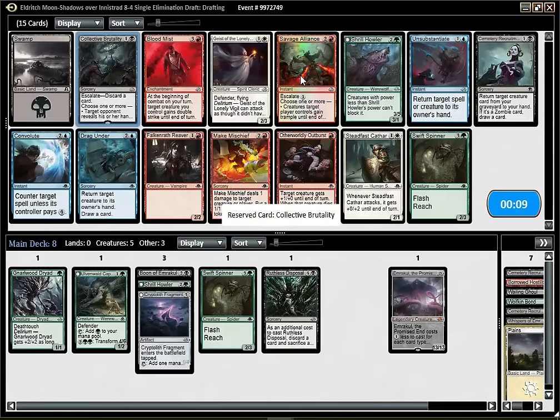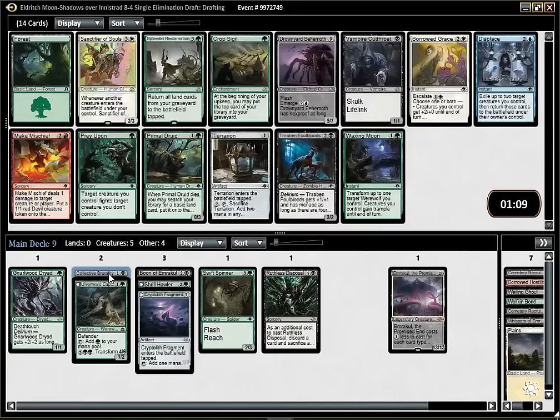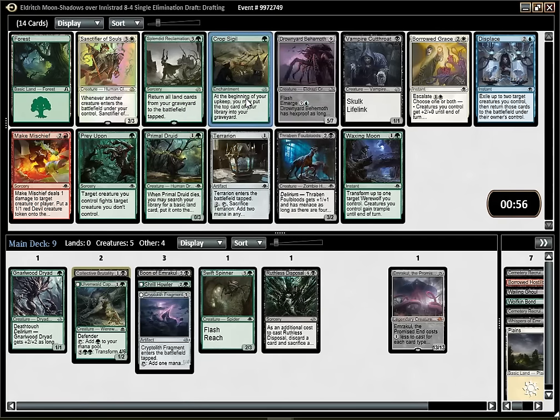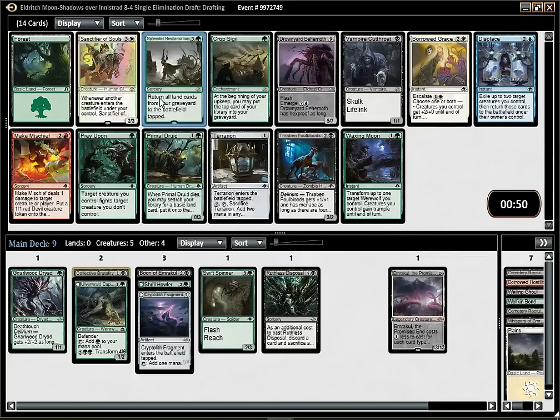But since I'm already in Black-Green, I might as well pick the black card. As I mentioned, Crop Sigil could be kind of good in my deck. I don't really think I want to add it right now though. Splendid Reclamation is kind of cute, but probably not playable.